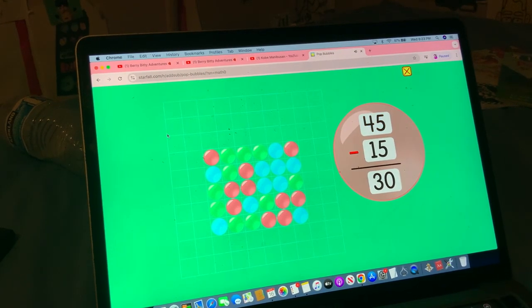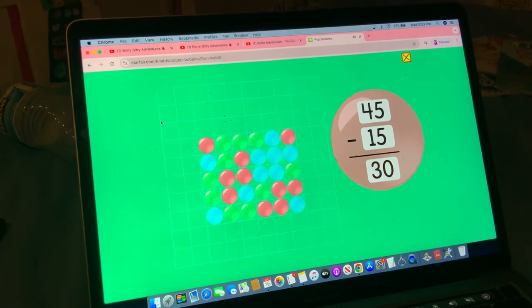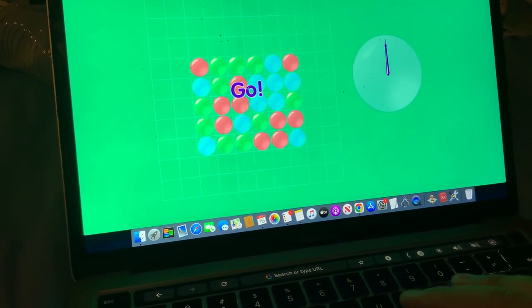45 minus 15 equals 30. Round eight. Ready, set, go.